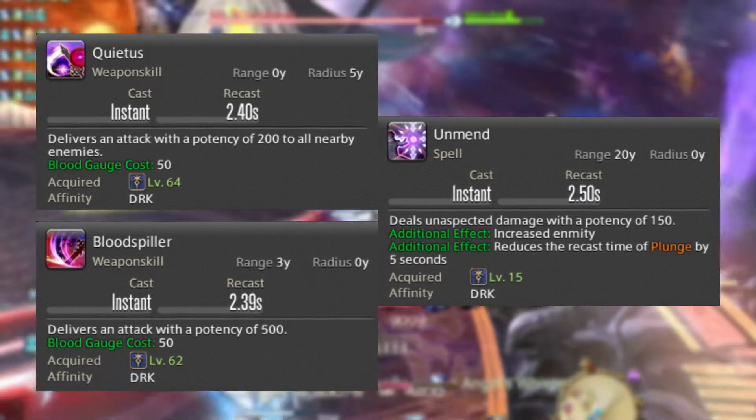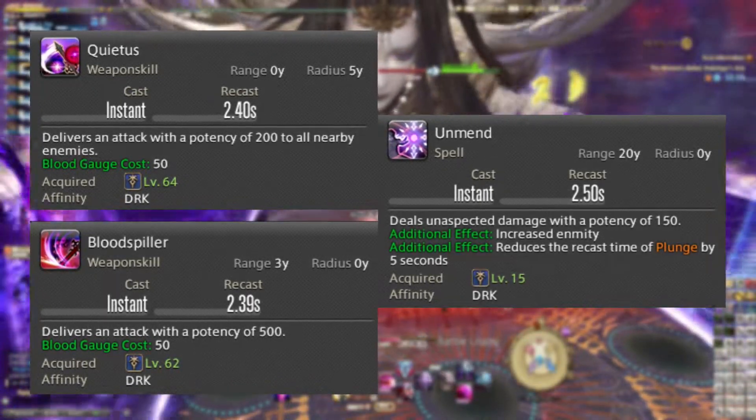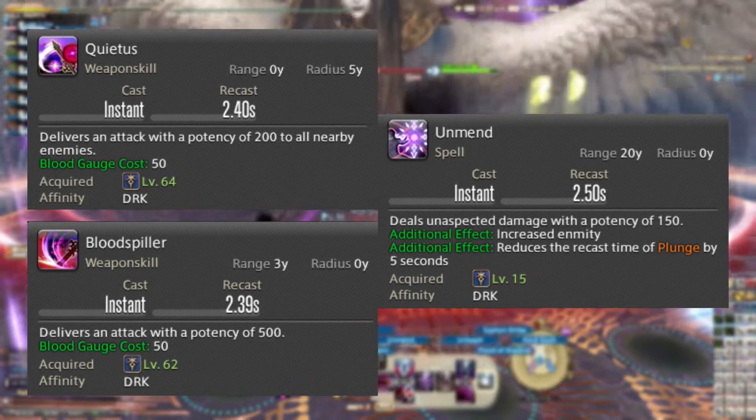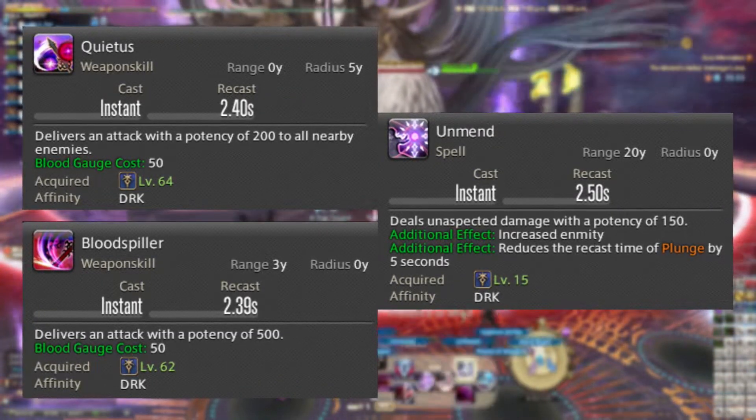We then have Blood Spiller — it's a single target hard-hitting attack that can only be used when you have 50 Blood Gauge. After that we have its multi-target counterpart Quietus, which, much like Blood Spiller, can also only be used when you have 50 Blood Gauge.